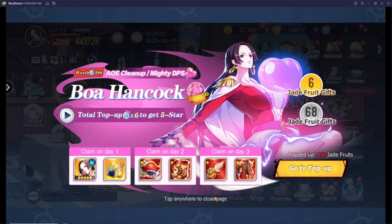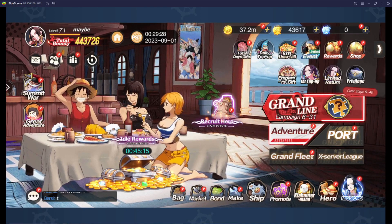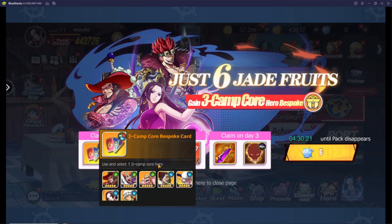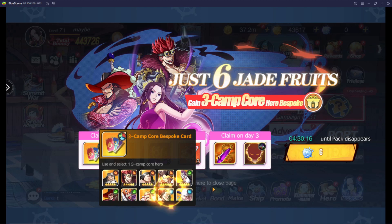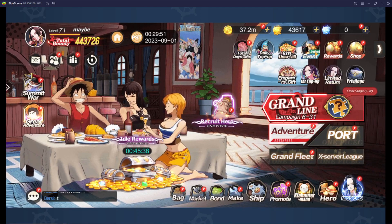The Emperor's gift might stay there permanently. The first top-up is still available — we're still free-to-play on this account, though I might top up as well. The limited return pack is the new pack for the week; it's really good if you're a paid player. It's only one dollar and you get to select a variety of characters from the three-camp core, plus a free dupe.